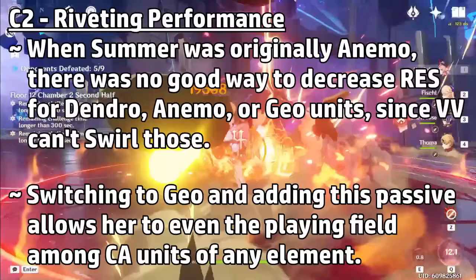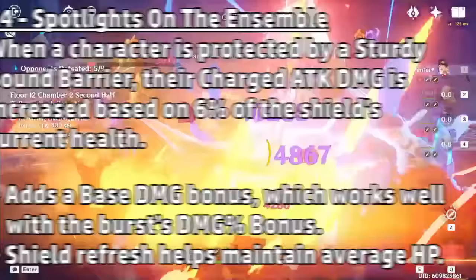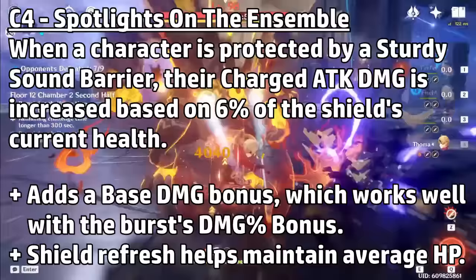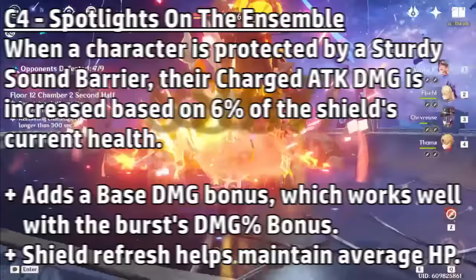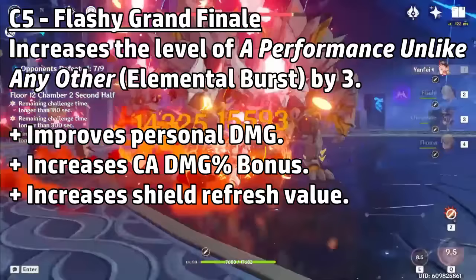C3 increases the level of her elemental skill by 3, improving her shielding capabilities — simple but it plays well into her C4. C4 states that when a character is protected by a sturdy sound barrier, their charge attack damage is increased by 6% of the shield's current health. I used the same idea from Touma's weapon and made it a constellation for Summer. Because the shield's health is being constantly refreshed, it should maintain the same value instead of decreasing over time. C5 increases Summer's burst level by 3 — you'll see a nice boost to her personal damage, the charge attack bonus scales with this, and the shield refreshing mechanic also gets buffed.